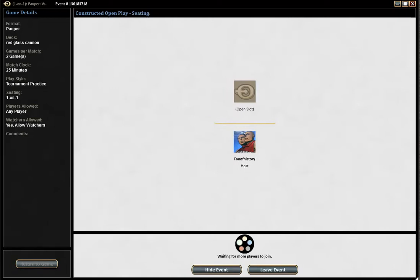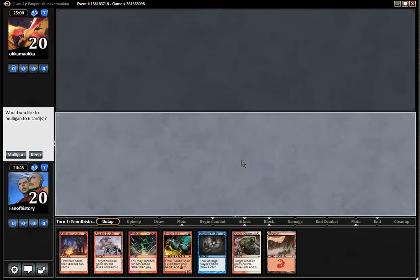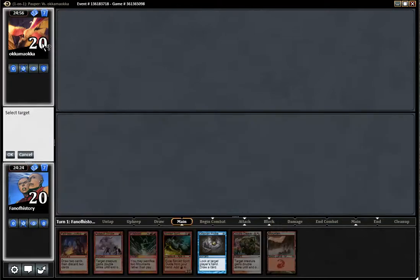Let's try to win on turn 2. Okamaoka shows up to suffer the attack of the glass cannon. I do want to play first. For the first time I get a bad hand. I can try to loot into something. I do have the mana, I'm gonna keep this. And loot.